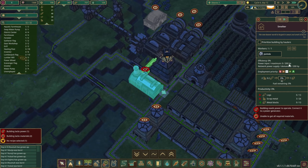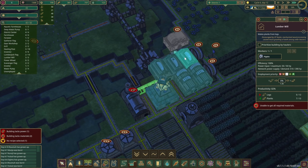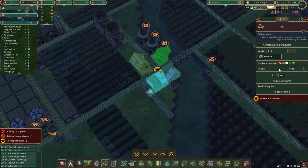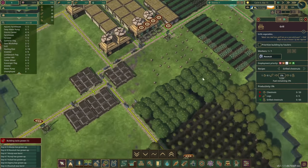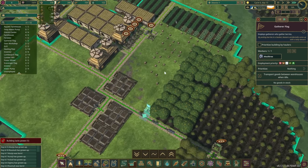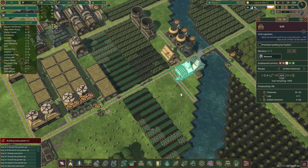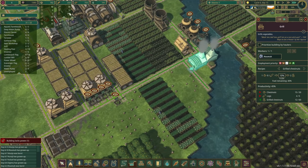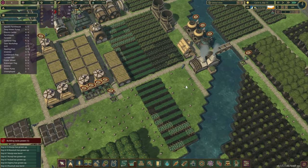How much power are you taking? 200. Well, we got some. I think planks are looking fine now so we can pause one of them. No recipe selected — how about we do some grilled chestnuts? Do we have chestnuts? Yes we do. So you can start cooking up some grilled chestnuts for us, there we go. What sort of bonus did you give us? Strength plus 10%. Beautiful.